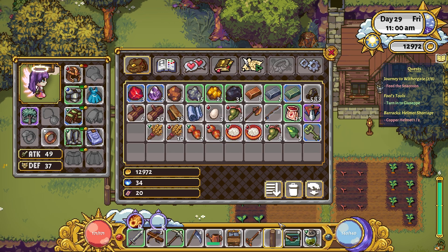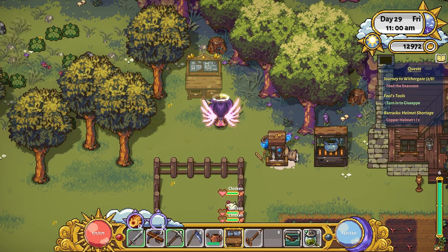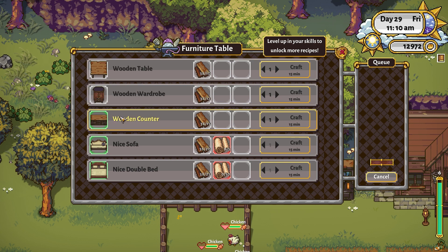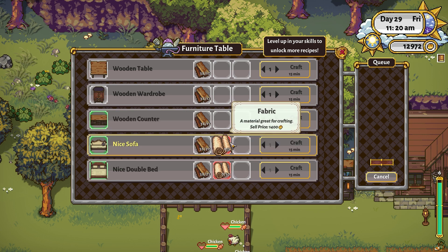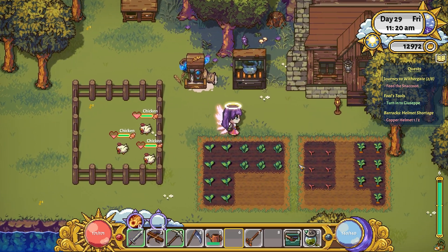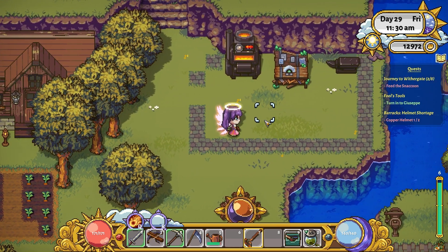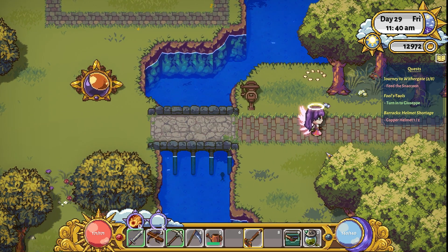Some of them were a little bit miffed - like why are you not feeding us! I'm going to put the furniture table here - this will be my furniture making area. I'll make a wooden table, a wooden wardrobe, a wooden counter, a nice sofa, and a nice double bed. For that I'll need fabric, which I probably need to make using the loom, so the loom can go next to the furniture table. Everything's looking very nice here now - I'm very super happy with it. I'm thinking we could either go to the mines or try to find Giuseppe.